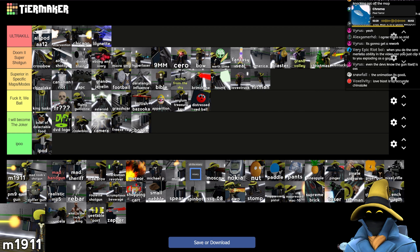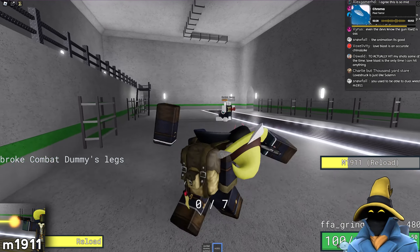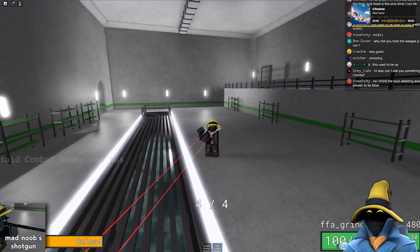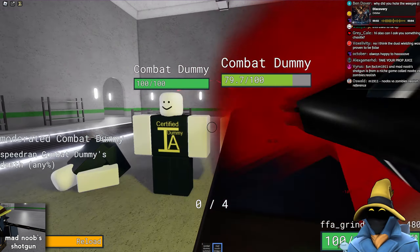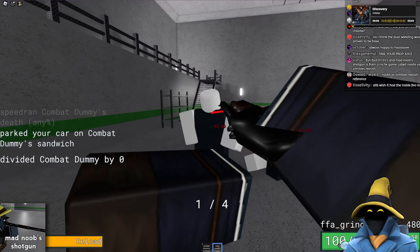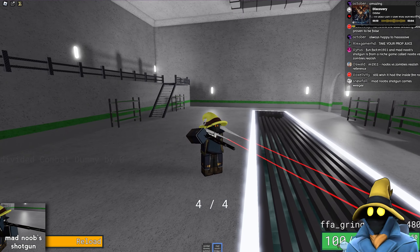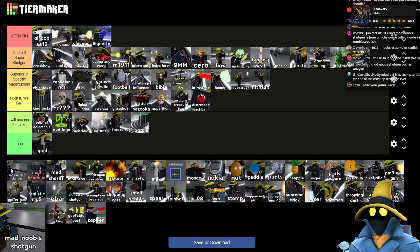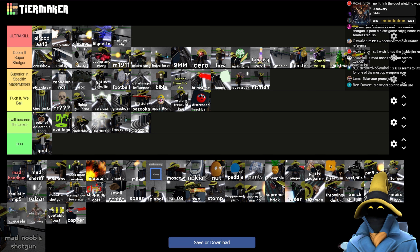The M1911 is just a good gun in general. You have five kills and you get Mad Noob's Wisdom, which is just insane — reloads really quickly, you can easily spam this. I'd say M1911 below Ebony and Ivory, and Mad Noob Shotgun in Ultra Kill.